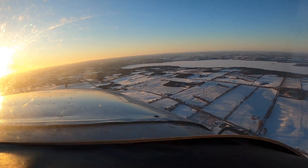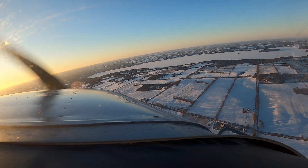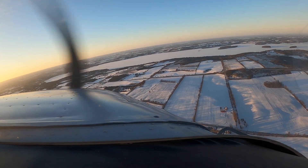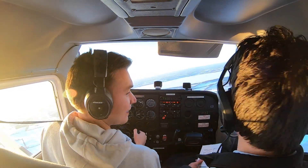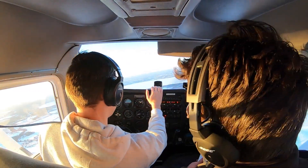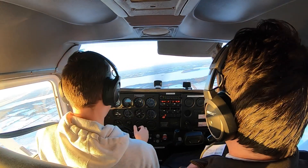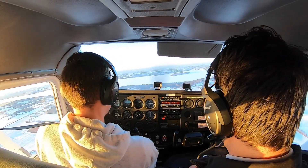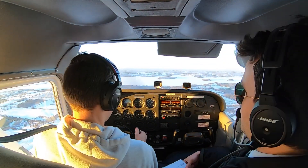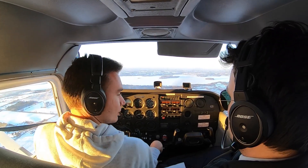We're a bit high, but I'm going to turn towards the field right now and we'll end up bleeding off. We'll extend a bit to bleed off some altitude. At this point, if you're my passenger, I'd say: Andrew, we've just had an engine failure. We're going to be putting it down on a farmer's field right here. Make sure to remove any sharp objects — pens or sunglasses. Move your seat all the way backwards. Just before landing, I'm going to get you to pop your door open, and then just wait for my instructions to leave the airplane.